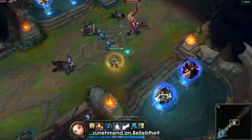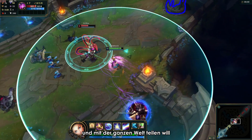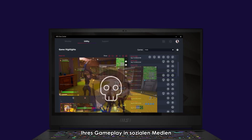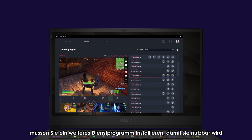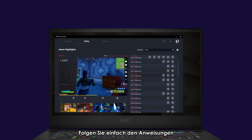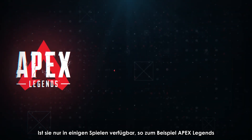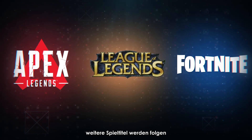Recording your game has become more and more popular, especially when you want to record that heroic moment and share it with the world. The game highlights feature is a convenient way to save and share your gameplay to social platforms. After you install this feature, you'll need to install one more utility to make it work — just follow the instructions. Currently it's available in some games including Apex Legends, League of Legends and Fortnite, but more game titles will be coming.